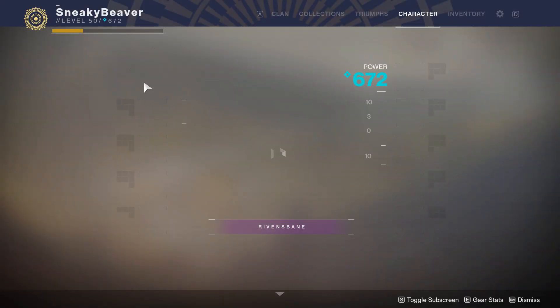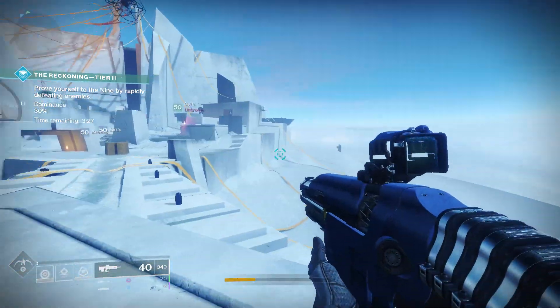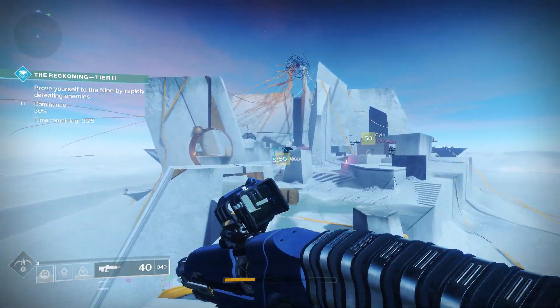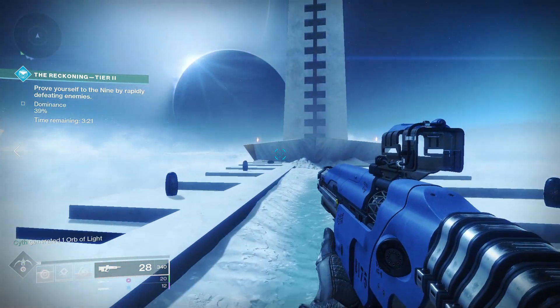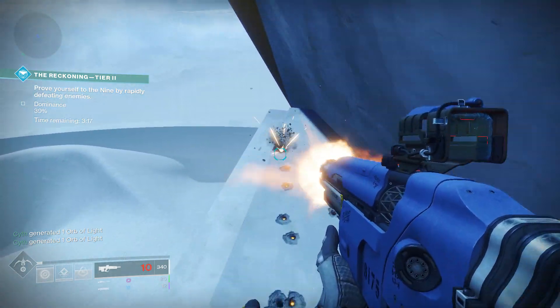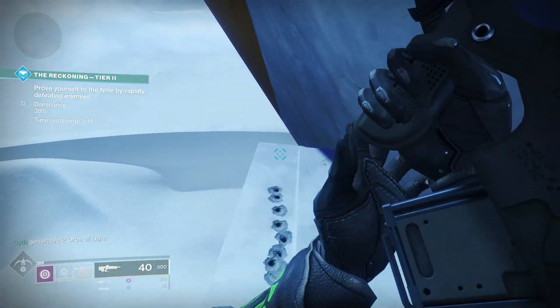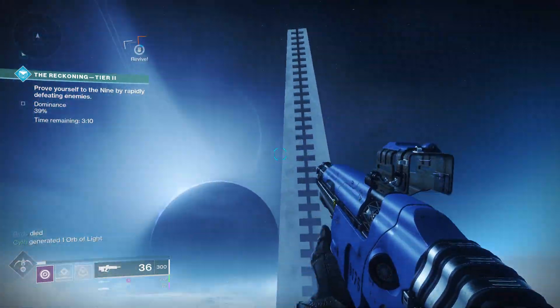Now go ahead and jump into the portal. There's one more to get in this part-one section of the Reckoning — it's by the giant spire you can see in the sky. You usually land on it, but just in case you don't, look for the giant beam and head towards it. Once you get there, look to the left side's ledge and there will be another egg on the floor.